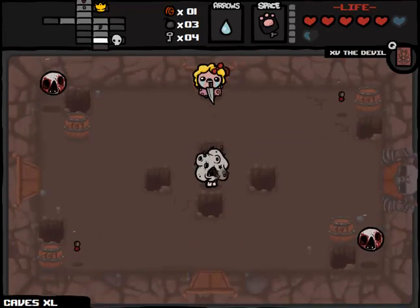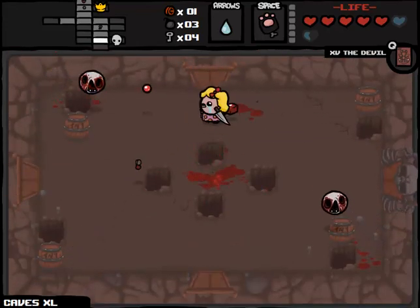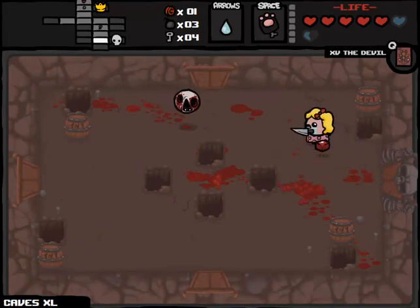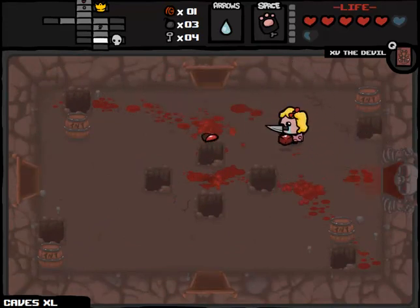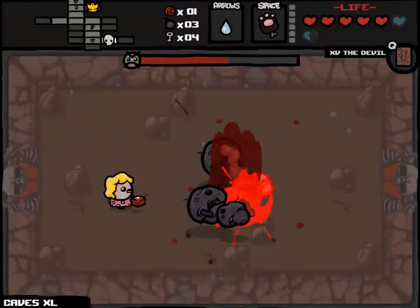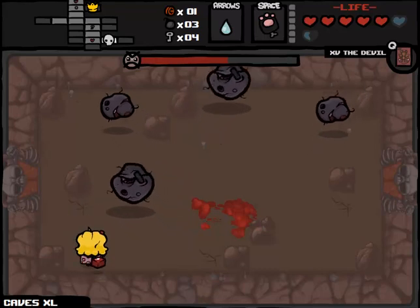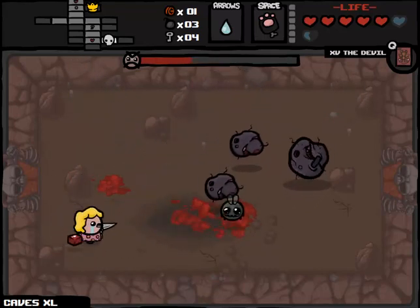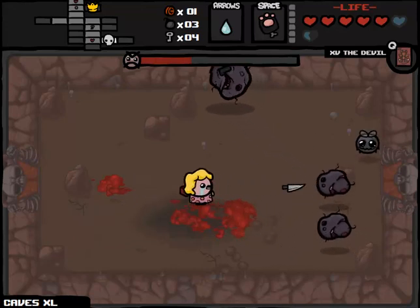I hate this room. Because the thing with Mom's Knife is that I'm going to have to eat some shots here, I think. You can't really fire diagonally with Mom's Knife, because it just travels in a straight line. All right, we ended up getting fairly lucky there. I only lost half a spirit heart. That's okay. We got our boss room. Might as well go through that as soon as possible.